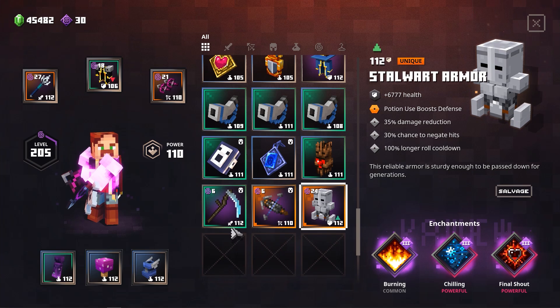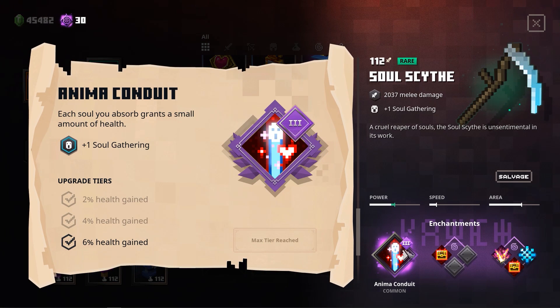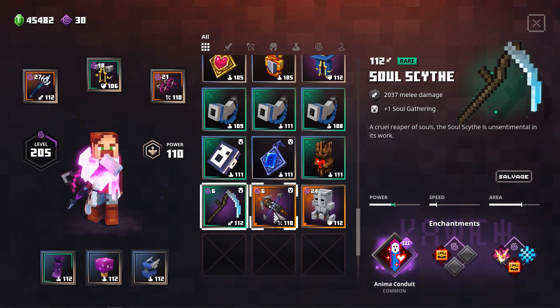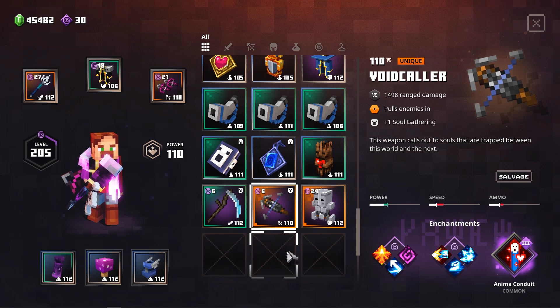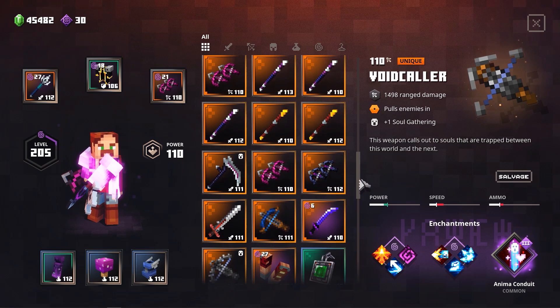Now we're going to get our hands on two soul weapons. Any weapon with soul gathering will work — as long as you get the Anima Conduit enchantment. The Anima Conduit can heal you for 6% of your HP every time you gather a soul. The cool thing is you don't have to get the final blow with the weapon. So if you also have a ranged weapon with Anima Conduit, you will get 12% of your HP every time you gather the soul of a killed mob — allowing you to keep healing with both items and best Apocalypse Level 7 difficulty on this AFK farm.